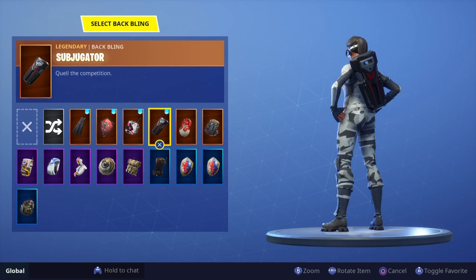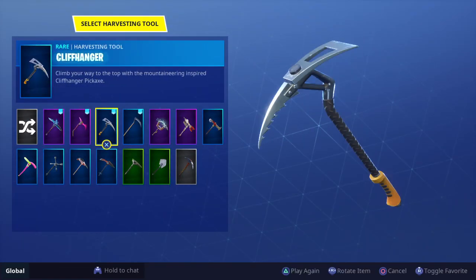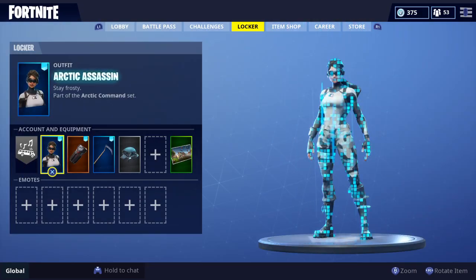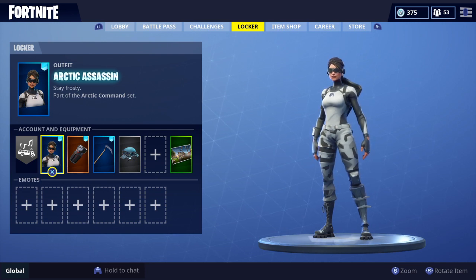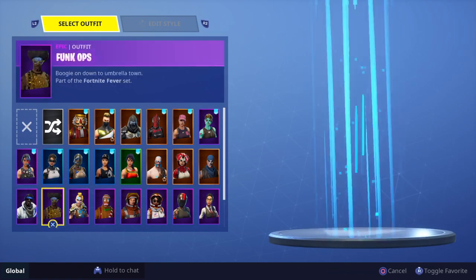The Arctic Assassin with the week seven back bling and the Reaper pickaxe. This looks super tryhard — whenever you go into a game you just look super sweaty. I like the Arctic Assassin, it's like one of my favorite skins. I like that combo a lot.